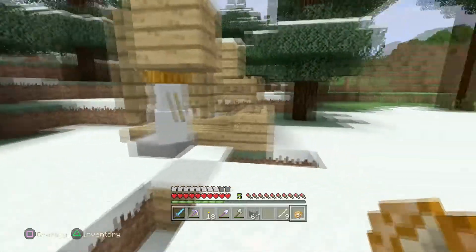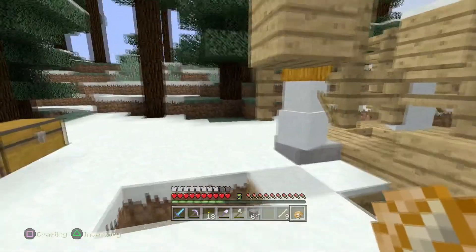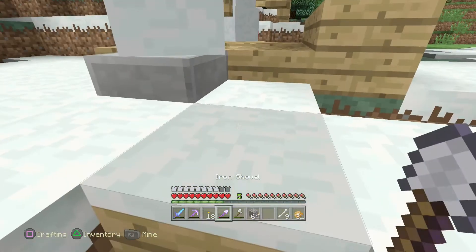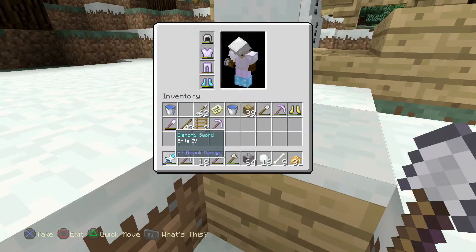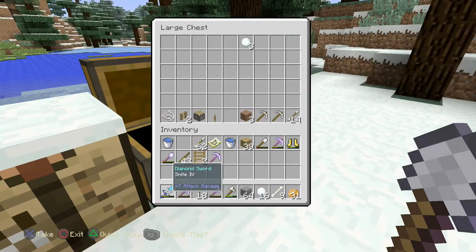So here I've just set up a really basic snow farm. Just stand in here, get the shovel and whack away. Just collect - it goes really quick. The only thing is it does fill up my inventory very quickly. And I've been putting them in here.